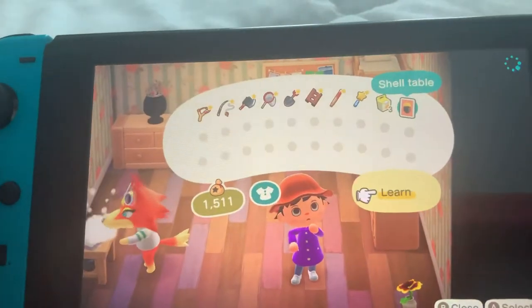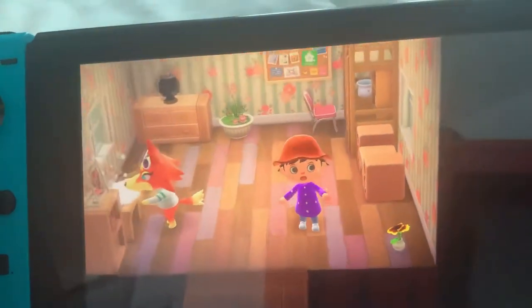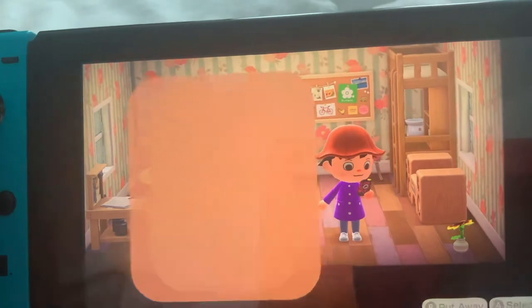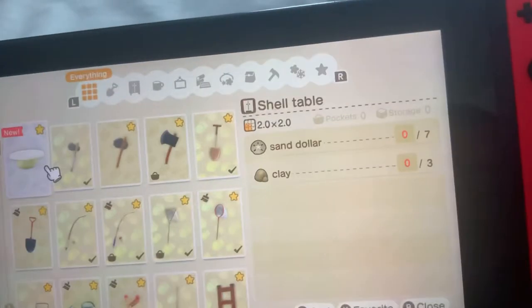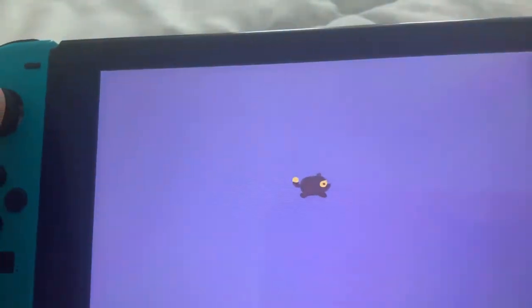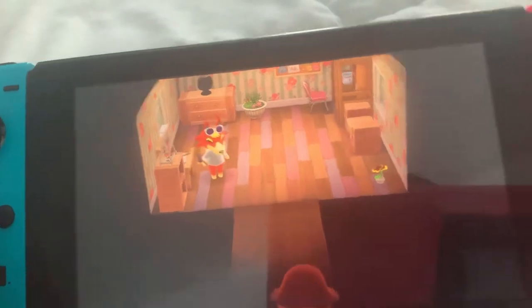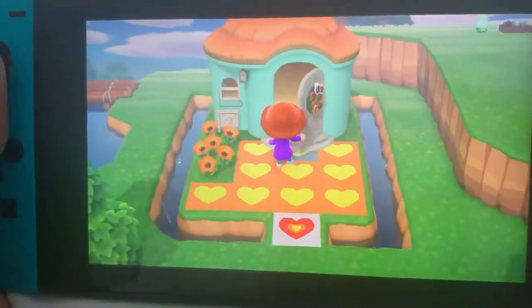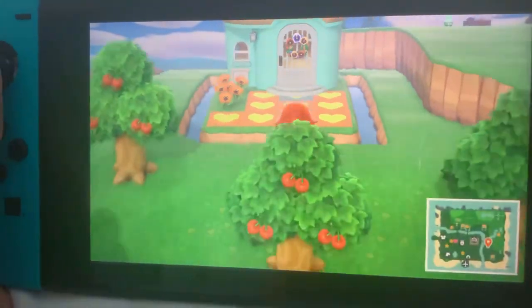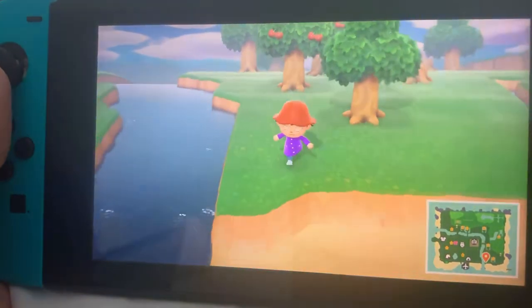Let's see how the shell table looks. That actually looks pretty nice! You need some sand dollars and clay. Alright, I'll make it. Bye Audi! So I need to get some sand dollars, which you get by the ocean, and clay, which you get by hitting rocks. Not that hard — pretty common materials. Let's check the beach for any sand dollars.